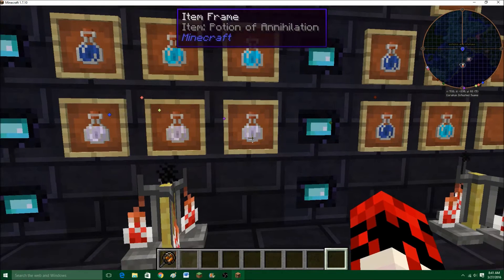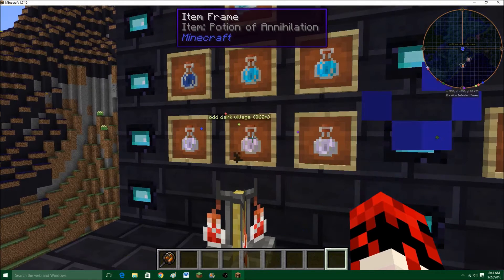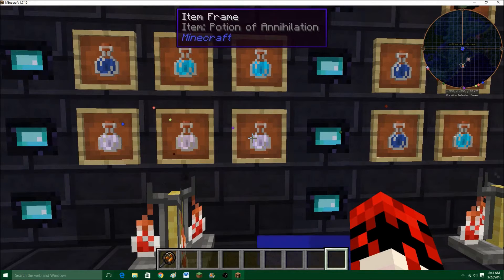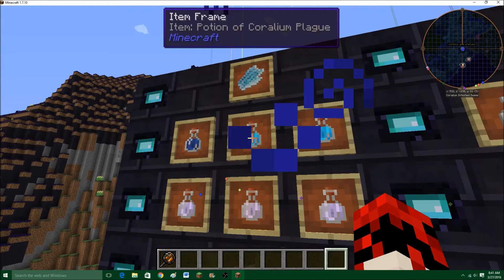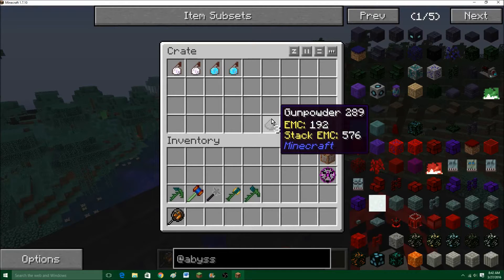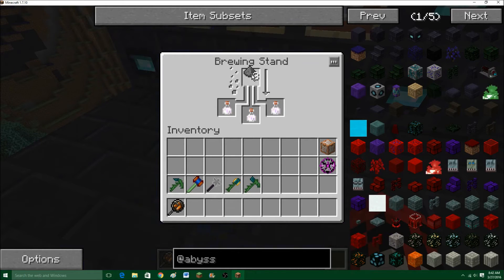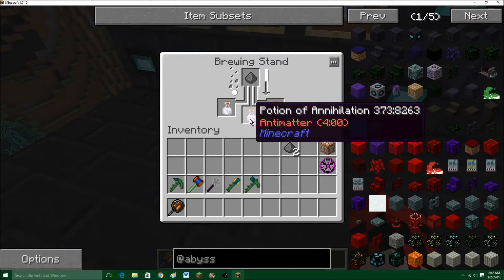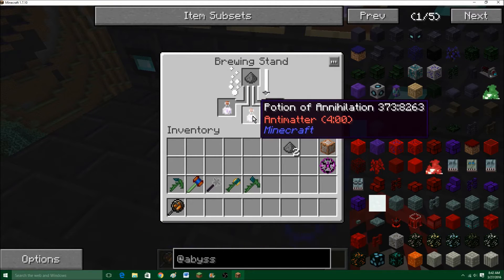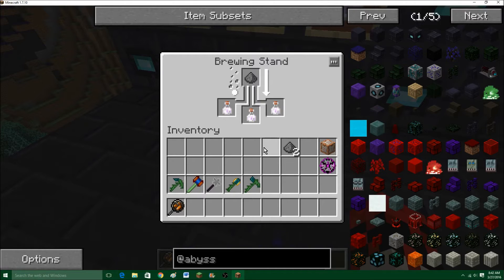These are the Potions of Annihilation. These potions will inflict the anti-matter status effect on whoever drinks it. So if you drink it, you kill yourself. Fortunately, you can turn it into splash potions with some gunpowder. If you don't know about brewing stands, I really recommend you just look up some vanilla Minecraft stuff, because that's basic knowledge. The basic form lasts a minute thirty, and the souped-up form is four minutes. There are no more powerful versions.